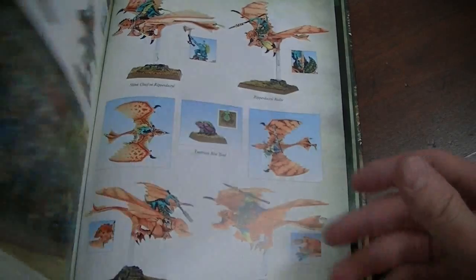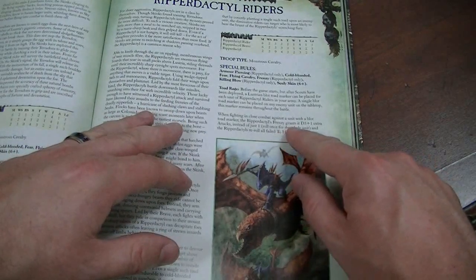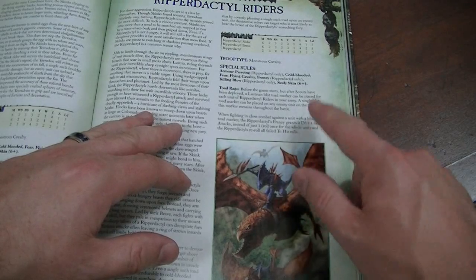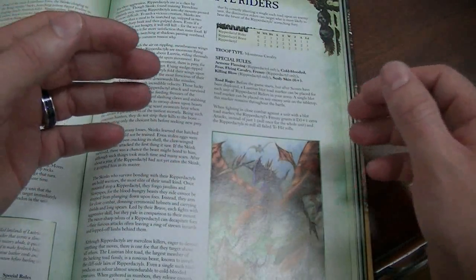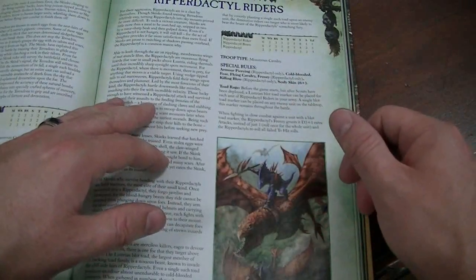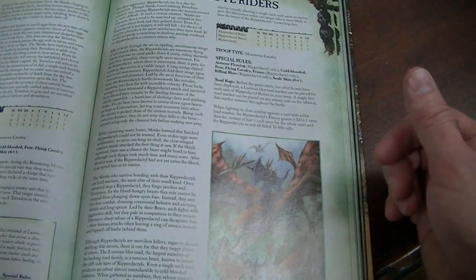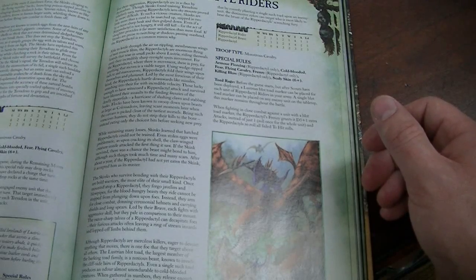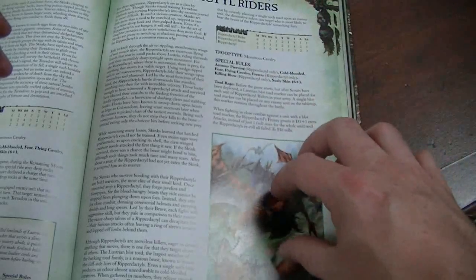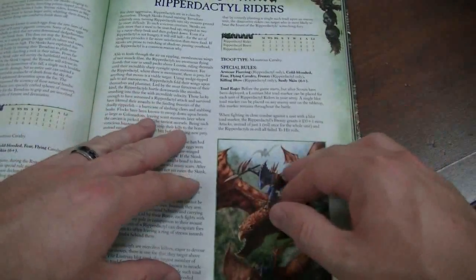One of the Skinks has infiltrated an enemy unit and planted this toad on them, and it drives the Ripper Dactyls nuts. If the Ripper Dactyls charge the unit that's been marked with the toad, their frenzy gives them D3 plus one extra attacks instead of just one — roll once for the whole unit. They normally get two attacks each at Strength 5 — kind of like giant eagles — but they're only Toughness 3, only a 6-up save. But they have armor piercing, fear, frenzy, and, as if that weren't enough, they have killing blow. I think you're going to see a lot of Ripper Dactyls.